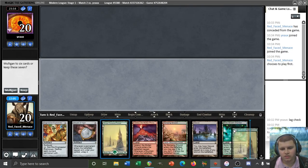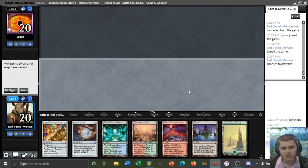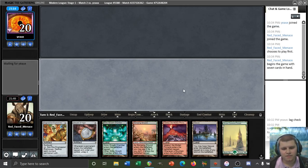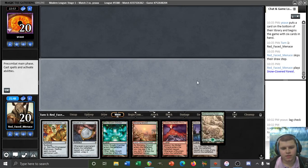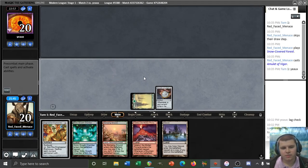We have a turn one Amulet. We have a bounce land to go with it but no ramp. We do have Explosives though, which our opponent can see and take with their Freebooter. Probably worth keeping. We'll play Amulet and then immediately play Explosives on turn two so it doesn't get Freebooted. There goes Amulet — pass it back.